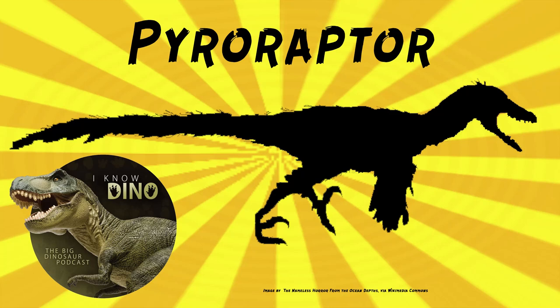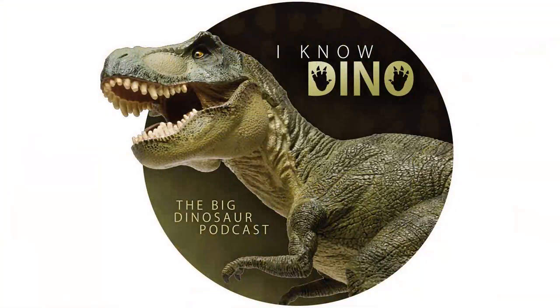Some other animals that lived around the same time and place as Pyroraptor include the ornithopod Rhabdodon, nodosaurids, titanosaurids, ceratosaurians, turtles, and alligators. In addition to Jurassic World, you can also see Pyroraptor in the TV series Dinosaur Planet, where Pyroraptor Pod gets stranded on an island after a tsunami and then contacts dwarf dinosaurs like Magyarosaurus and Tarascosaurus. For those of you who enjoy our Dinosaur of the Day segment, please consider becoming a patron. We take new Dinosaur of the Day requests from our patrons and offer other perks as well — check out our page at patreon.com/inodino.